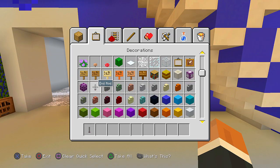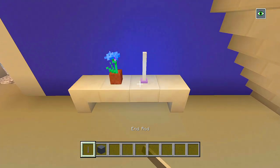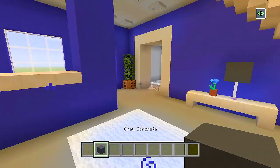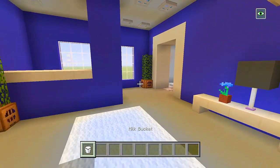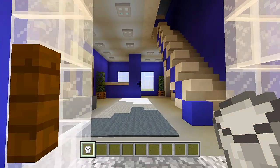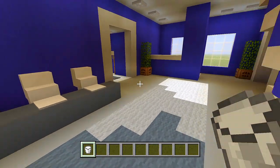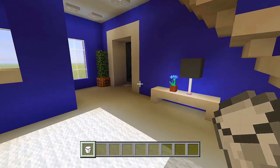Then we'll just have a lamp — an end rod and then like a gray concrete block. Let me get rid of my potion to see how bright it is in here. Not too bad — obviously it's still dark up there, but this section looks pretty good to me.